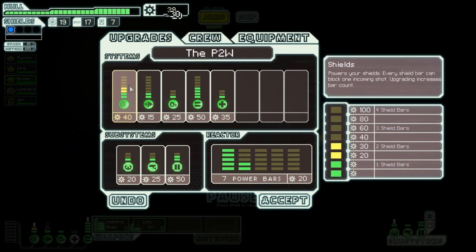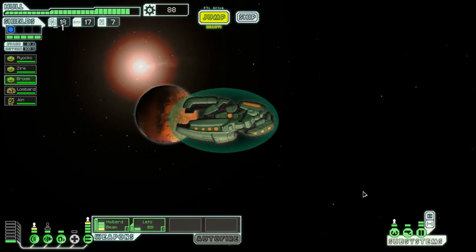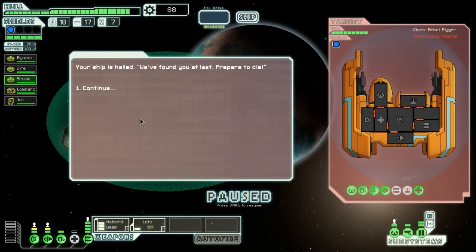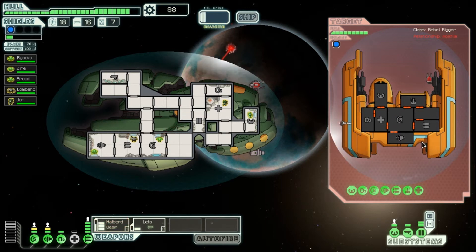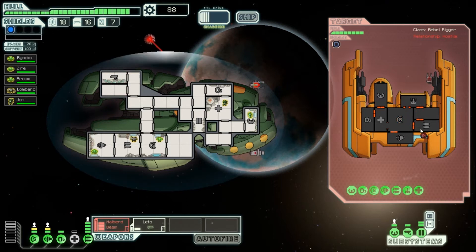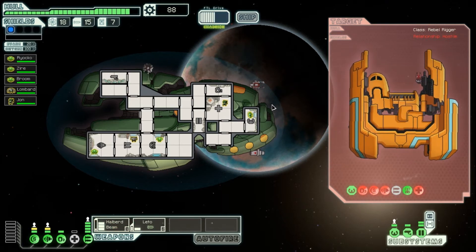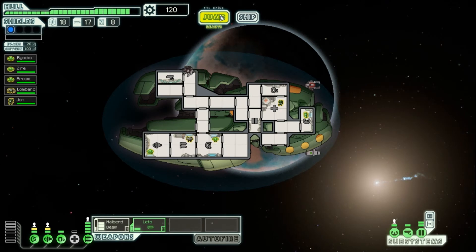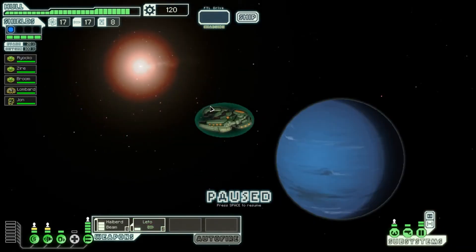We don't have enough scrap to upgrade the ship yet, so we'll hold off and see if we can get a store nearby. We'll head over here to see more of the map in one shot. We're getting into another fight — there's a drone attacking us. We'll take out the shield first with a Leto Missile — perfect. Then we use the beam to sweep across, and we can hit all these rooms at once. We get 32 scrap for that. We'll jump and hit the distress signal, then the store — this could be a very good sector. We need more firepower for sure.